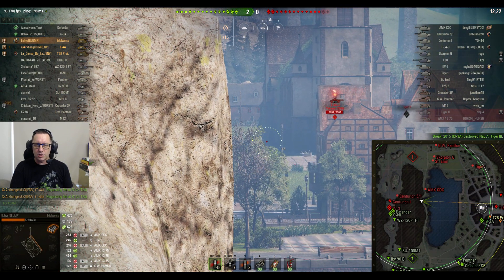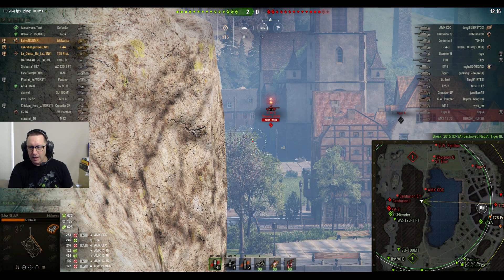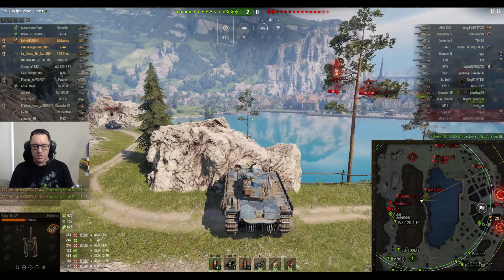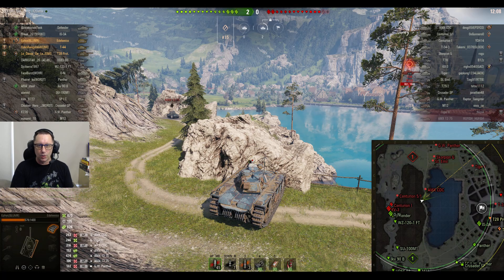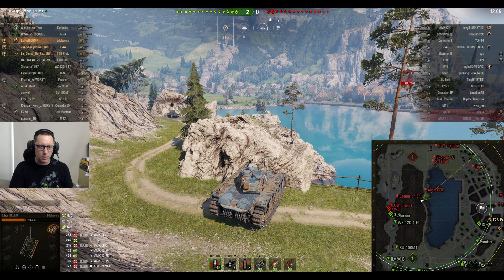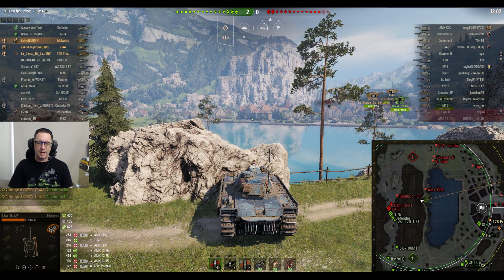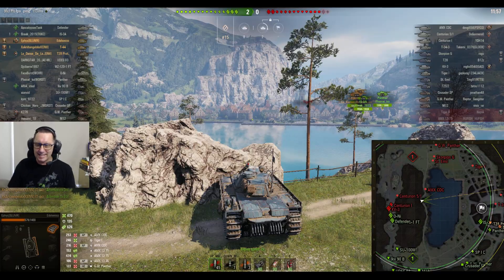There are also six friendly tanks sort of tied up in that part of the map, which I'd be a little bit concerned about. Even though the score's 2-zip with the IS-3A getting a kill on the Tiger II, this is a Tier 7 and 8 game. Two-zip the score. Ephus from Bloomer Clan in the Edelweiss on 470 damage, 135 damage block, 626 assisted damage.